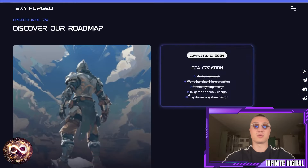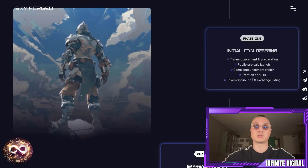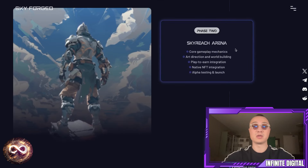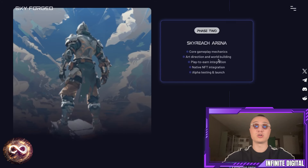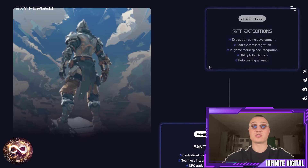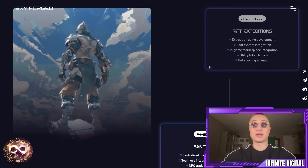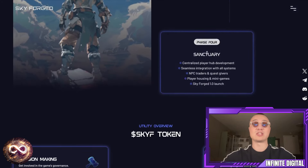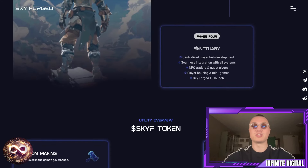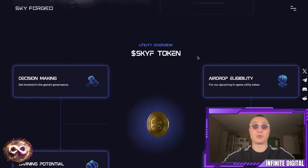The roadmap starts with idea creation, completed in Q1 2024. Phase one includes initial coin offerings, the public pre-sale, game announcement, trailer, creation of NFTs, token distribution, and listings. Phase two features Skyreach Arena with core gameplay mechanics, art direction and world building, play-to-earn integration, native NFT integration, and alpha testing and launch. Phase three brings Rift Expeditions with extraction-type game development, a loot system, in-game marketplace integration, utility token launch, and beta testing. Finally, the Sanctuary phase delivers a centralized player hub, seamless integration with all systems, NPC traders and quest givers, player housing and minigames, and the Skyforge 1.0 launch.